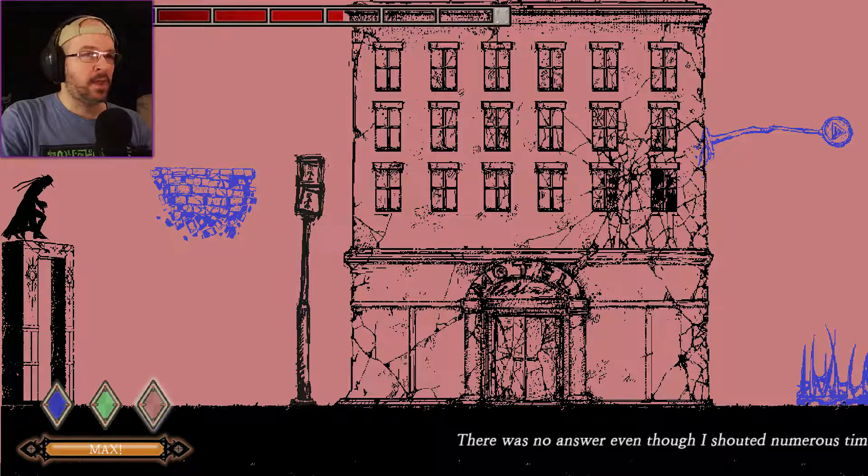Get rid of the blue thing so I don't die automatically. There was no answer even though I shouted numerous times — there was only silence. Let's see how far we can get. I hit the wrong button but I hit the button — and now I hit the right button. Bye bye doggy, bye bye birdie, bye bye doggy. Knowing when to switch back and forth is really helpful, because getting your timing right is the difference between life and death. And you can't just automatically turn off all colors because then you won't have platforms to stand on.